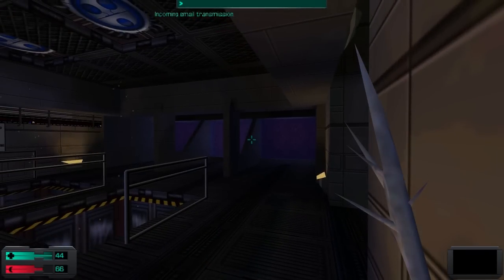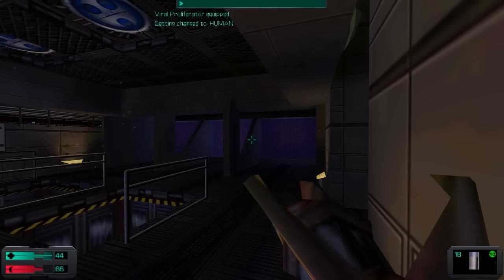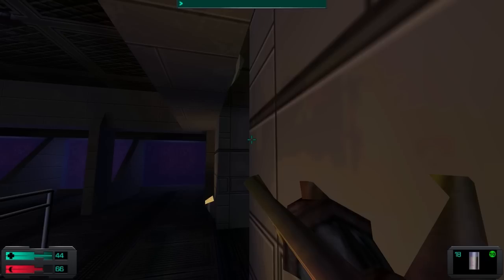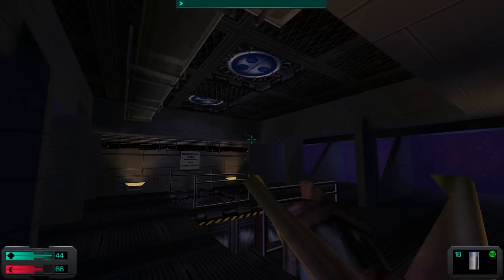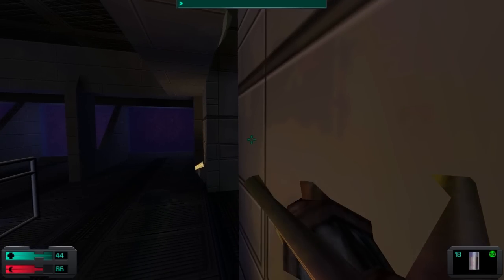We must destroy the Von Braun. But before we can separate the Rickenbacker, we must remove the foul black eggs. The Many has vomited on this deck. These eggs are an experiment of the Many and will in time spawn the next generation of Annelid, which you will have no hope of destroying. Steel yourself for a struggle, human. They fear you, for you are my Avatar.